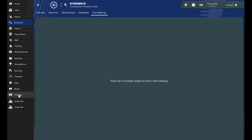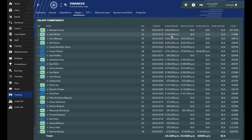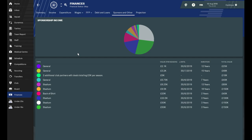Finances: let's have a look at salary commitments. Look at what these players are on in League One — this is per year. Our wage bill is £761,000 per year — that's outrageous for League One. That's where all the money's going. We've also got a few sponsorship deals.